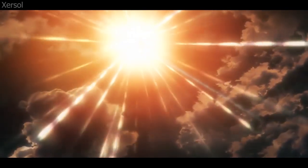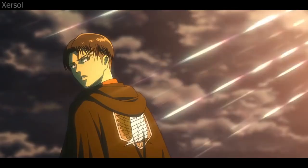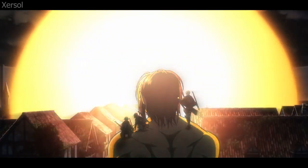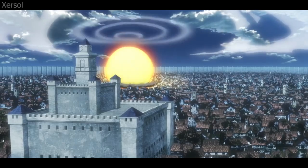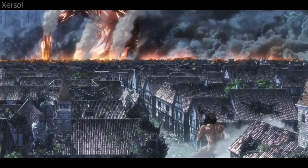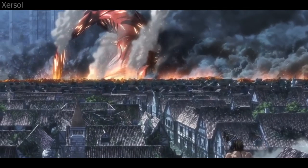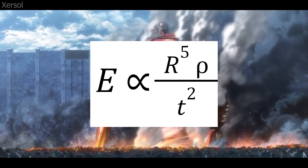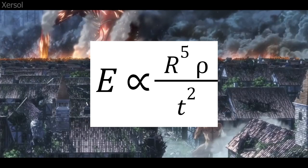It's pretty cool how Bertolt could just blow himself up and live. The largest nuke of his was here, when they were fighting at Shiganshina and Bertolt wasn't really having it with the scouts. To find the energy of the nuke, we can determine how much energy was released using the equation for the energy of a nuke. The energy is equal to the blast radius raised to the fifth times the air pressure divided by the time it took to get to that radius, squared.